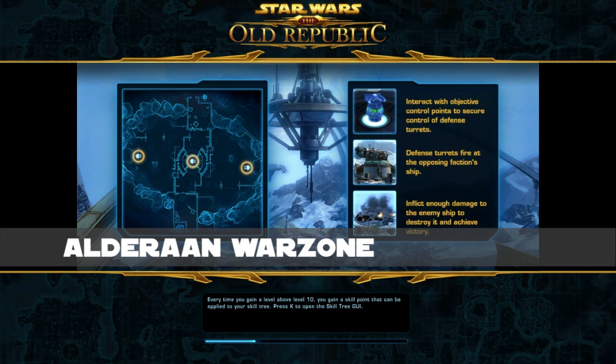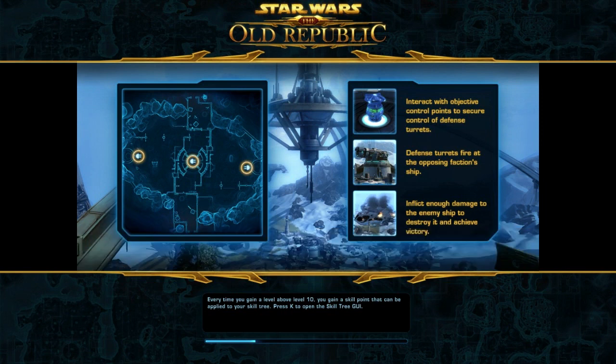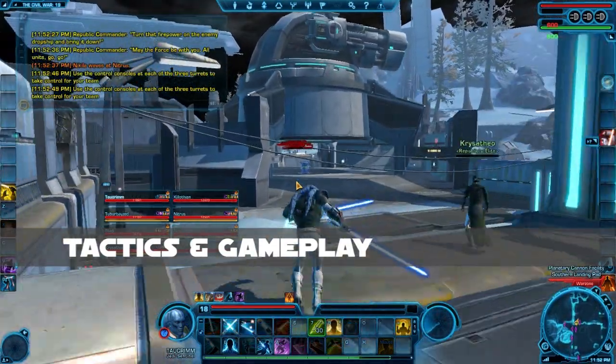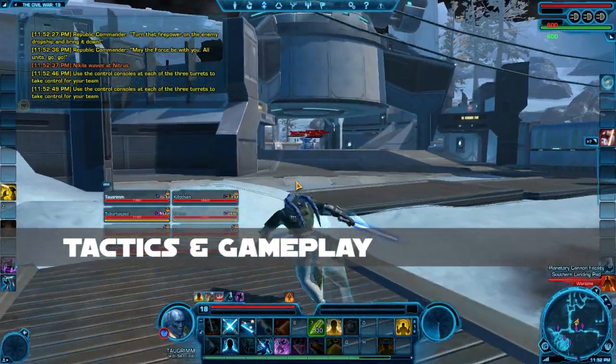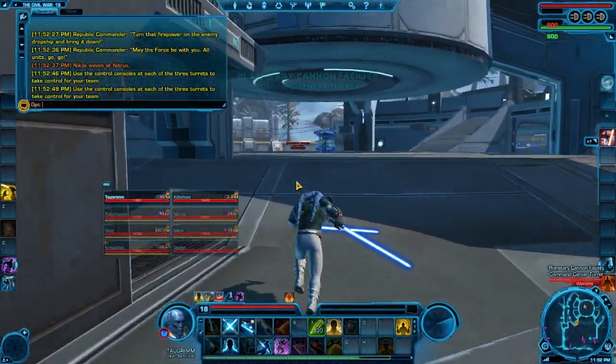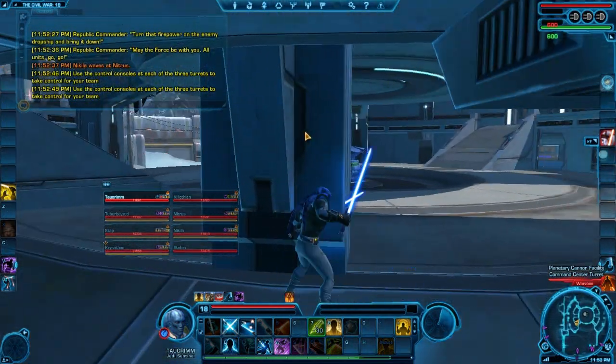The Alderaan Warzone is a node control fight where there are three nodes along an x-axis in the map, and the goal is to control those nodes and burn down the enemy ship's health from 600 to 0. Now let's take a look at a Hutball match — I'm at level 18 here. Sentinel PvP really picks up at level 16 once you get Leg Slash, and then at 18 you get the healing debuff.